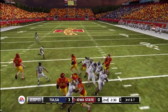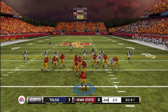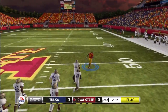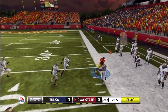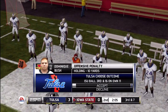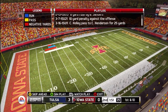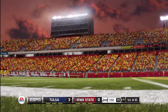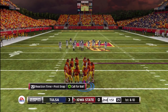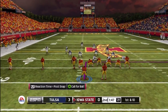This should be a game that we should win — Tulsa is worse than Iowa State, so this shouldn't be too difficult. I finally break off a very nice run that would have been like an 80-yard touchdown, but we get called for holding. I was actually pretty pissed off because I had got nothing up to that point, probably about 20 yards rushing. That would have put me over 100 yards along with a touchdown. I was very, very pissed off there.